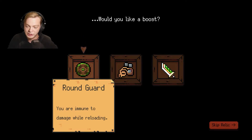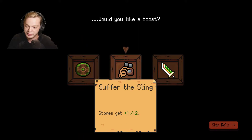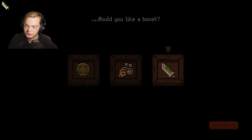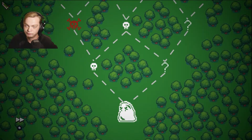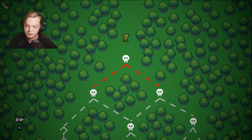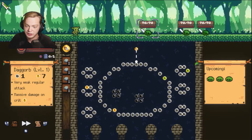You are immune to damage while reloading — Round Guard. Suffer the Sling Stones: get plus one whenever the board is refreshed, deal damage to target enemy equal to the number of pegs restored. Sweet. So I need to just destroy the board completely, get multi-shot balls and then get the reload deck.